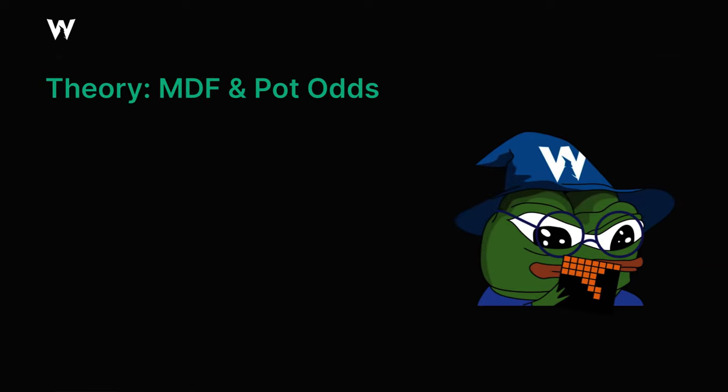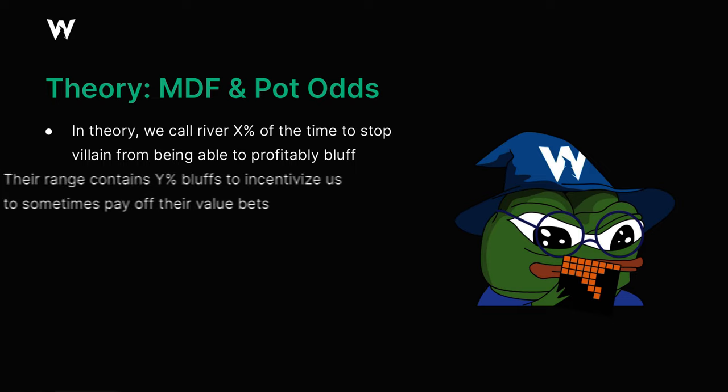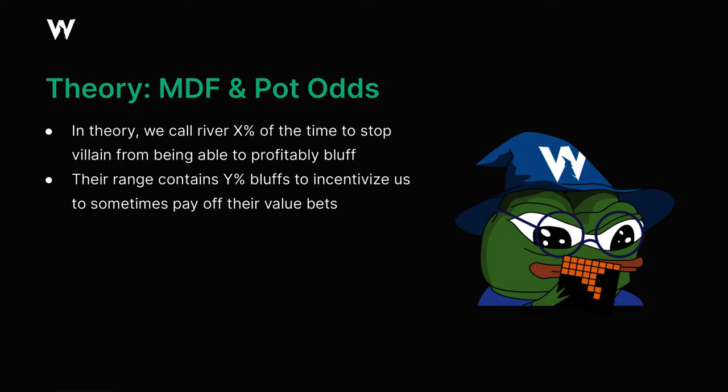To recap the theory behind these spots: we're supposed to call any river bet in a bluff catching spot a certain percentage of the time in order to ensure that villain's bluffs break even, or at least that the EV of bluffing is the same as the EV of checking and giving up. We're focused on keeping our opponent indifferent between options. They're supposed to be bluffing at a certain frequency to ensure that we can't hero fold with any of our best bluff catchers.